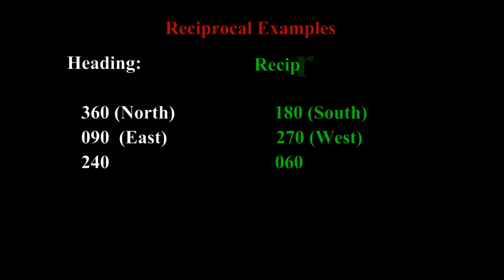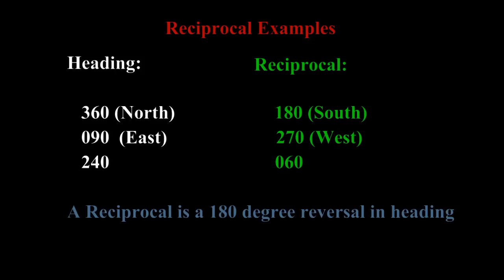For example, if you're heading 360 which is north, the reciprocal is 180 which is south. A reciprocal is the 180 degree reversal in heading, and with practice you will get to know these pretty quickly.